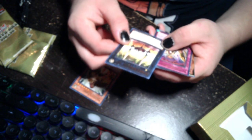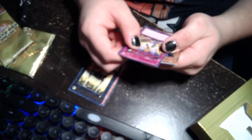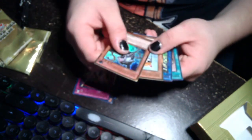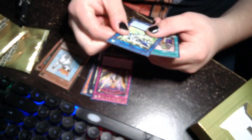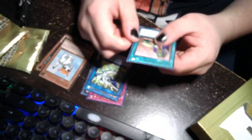So here we have: Majesty's Fiend, Number Four Numeron Gate Catvari — that's an interesting one. And here we have the golds: Scrap Chimera — definitely going in my collector book — and Rescue Cat, definitely going in my collector book. Those are really nice. Dragonite Knight Romulus, nice one. Upstart Goblin is a nice one. That's the first pack done, and already two golds. Oh my god, thank you Tifa!